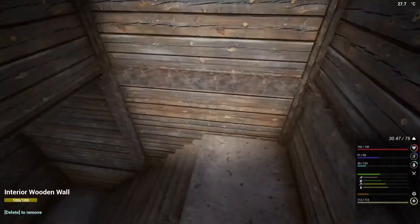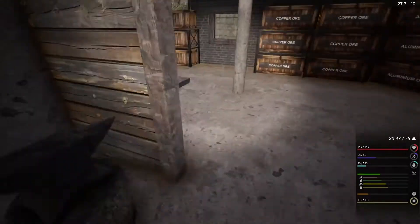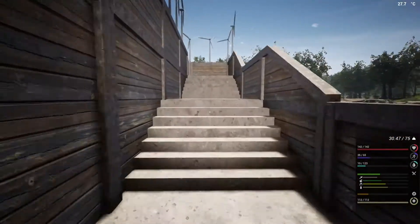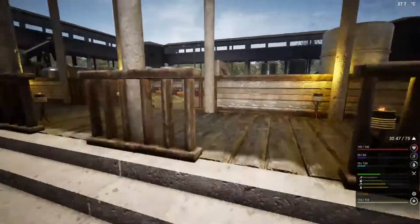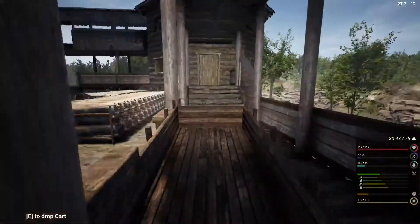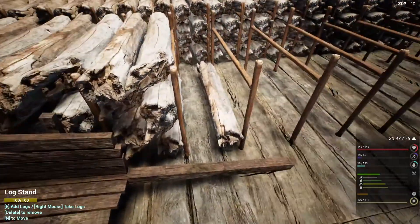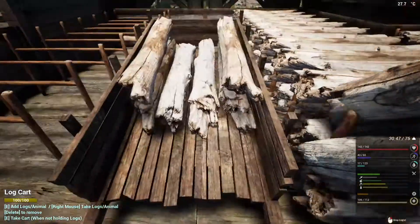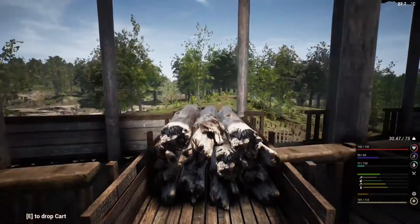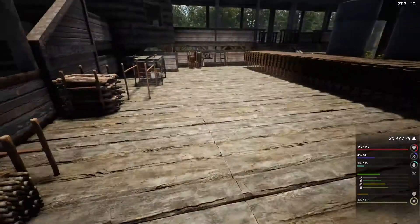I'm going to grab some logs so we can do this a bit more efficiently. Can I remember where the cart is? Oh it's just here, yeah here it is. We shouldn't need too many logs — we only get one back from each. We do need two logs for each one we take out and have to put back up. I'm probably going to need to get some more planks because I've only got four on me, so we'll need more of those.